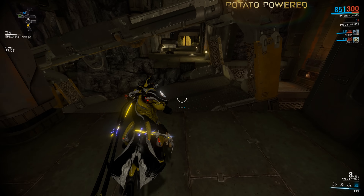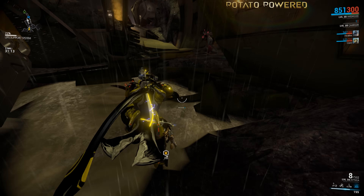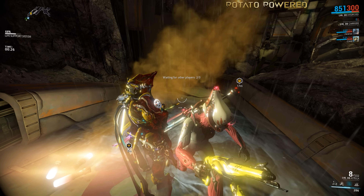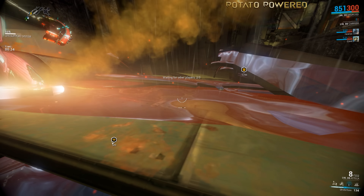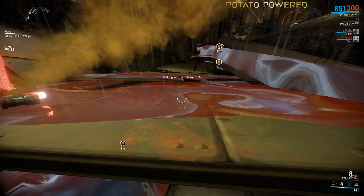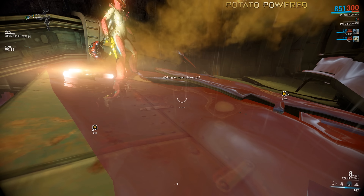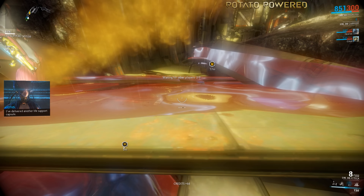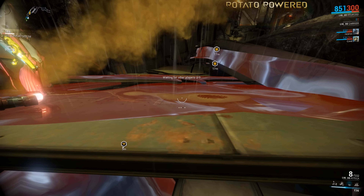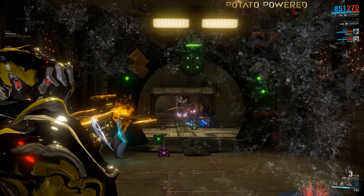Yesterday I ran a lot of Ceres missions to farm beacons for the Vahek fight, in groups with lots of Novas, Rhinos, Oberons, and Mags. With Hydroid I couldn't help but feel a little underpowered a lot of the time. His Tentacle Swarm is amazing in condensed areas or small corridors and throws out serious damage, but I'm just not 100% sure of his other abilities yet. Tidal Surge is a great 'oh shit, get out of trouble' button, and Undertow ticks for 36 to 64 damage over time — but at higher levels when the puddle runs out and enemies are still alive, they are pretty damn pissed at me.